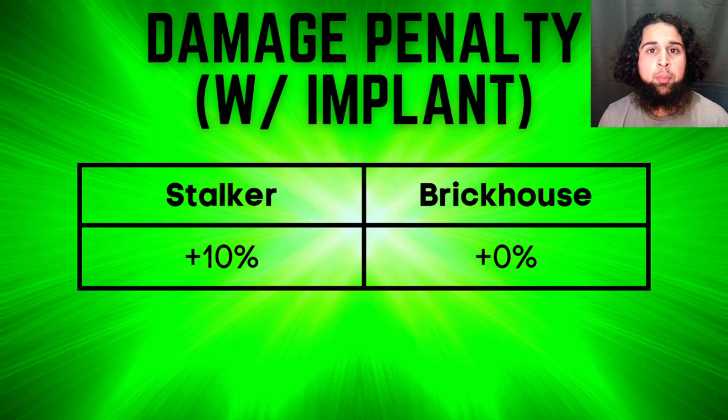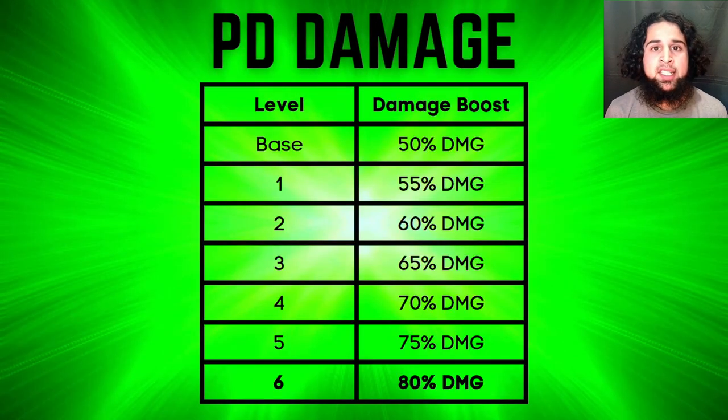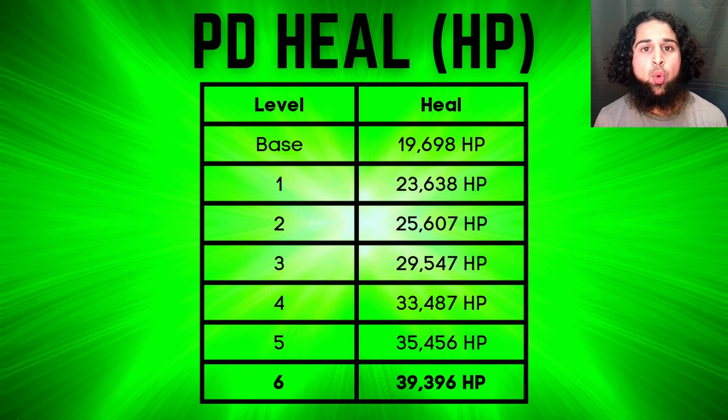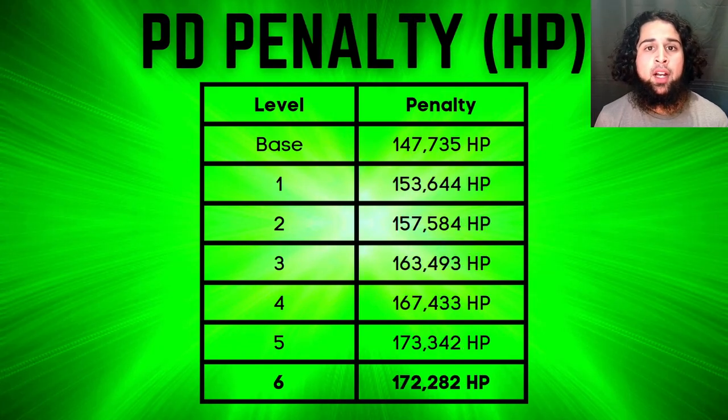Stalker has three mech-specific implants. The Prayer Drive damage implant increases his damage boost from 50% to 80% — it's one of the most OP implants in the game and a must-have on Stalker. It also stacks with back damage, making his damage boost 160%. The Prayer Drive heal implant increases his heal from 10% to 20% per kill, going from 20,000 HP to 40,000 HP, but I wouldn't recommend it. The Prayer Drive penalty implant reduces his penalty from 25% to 10%, going from 148,000 to 172,000 equivalent HP — also not recommended.